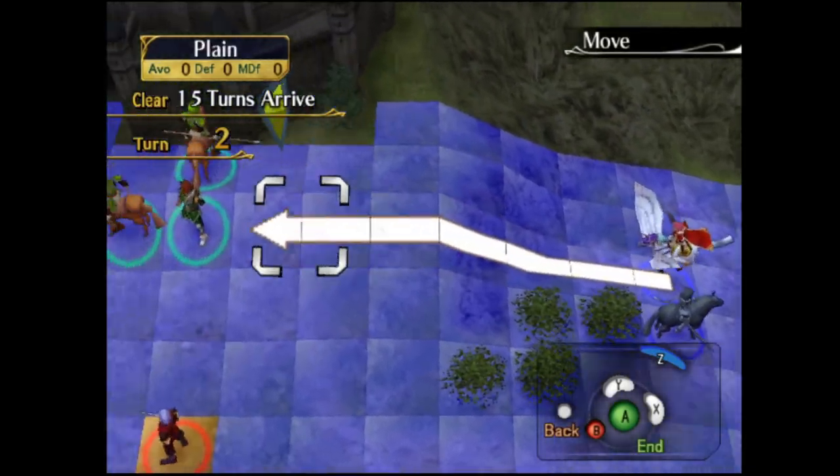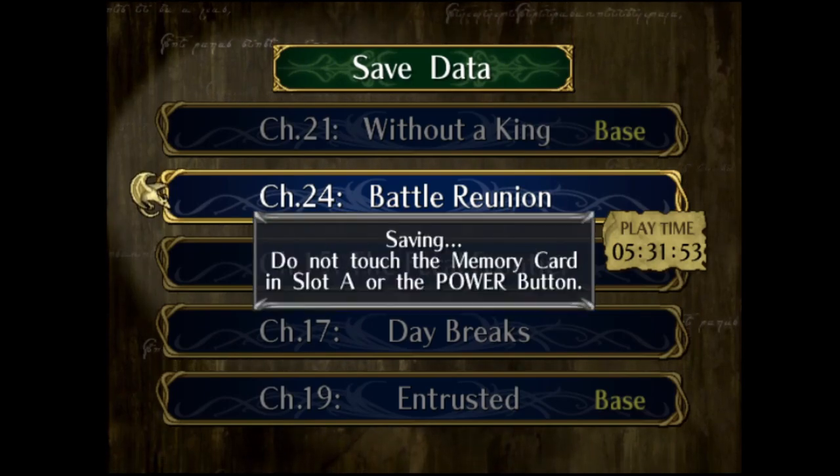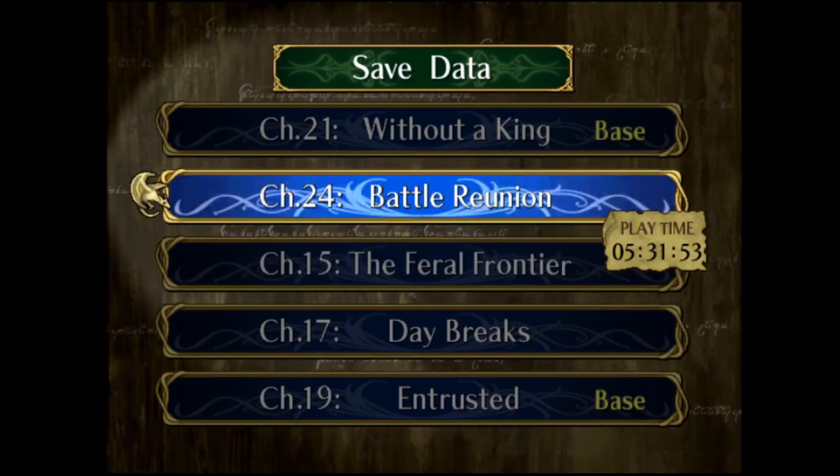Mist completes the big rescue chain, and that is Chapter 24 cleared in two turns. I'll see you guys next time for Chapter 25. Until next time — bye-bye!